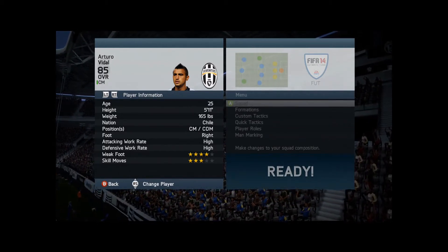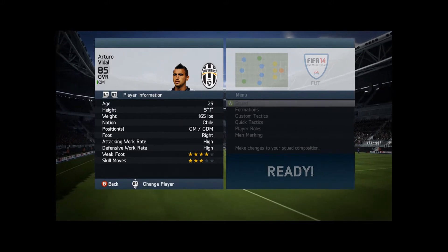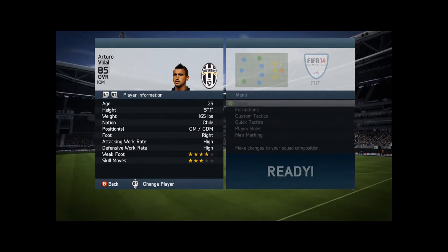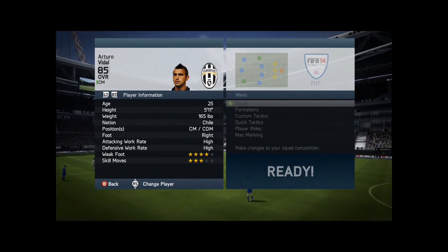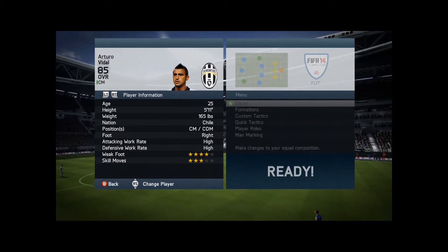He's 25, 5'11", from Chile. His attacking work rate is high and his defensive work rate is high. Not my favourite work rates, but this player I believe is the exception to the rule. His weak foot is 4 stars and his skill moves are 3 stars.